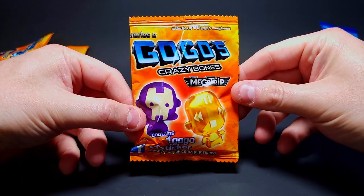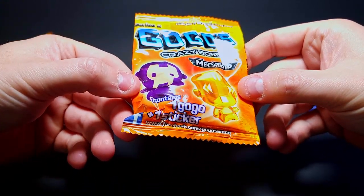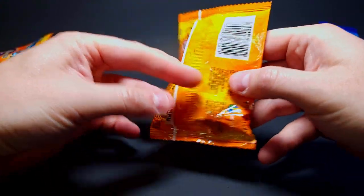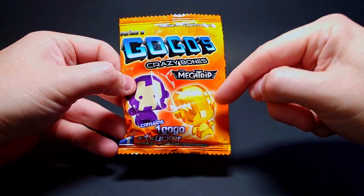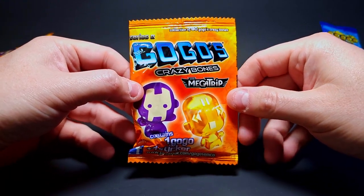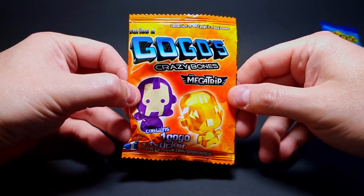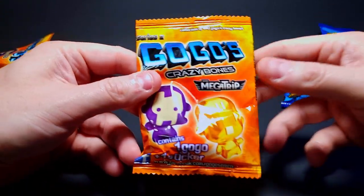Alright here we go, we've got Mega Trip — gonna start with this bad boy first. We got one gogo, one sticker, and of course a chance to get one of these in a metallic gold which would be amazing. I'll be happy with any, but honestly the goal here is the IU — that would be insane to get one of those.